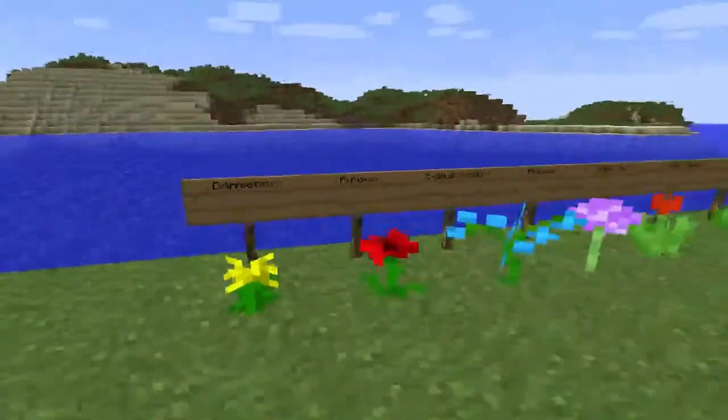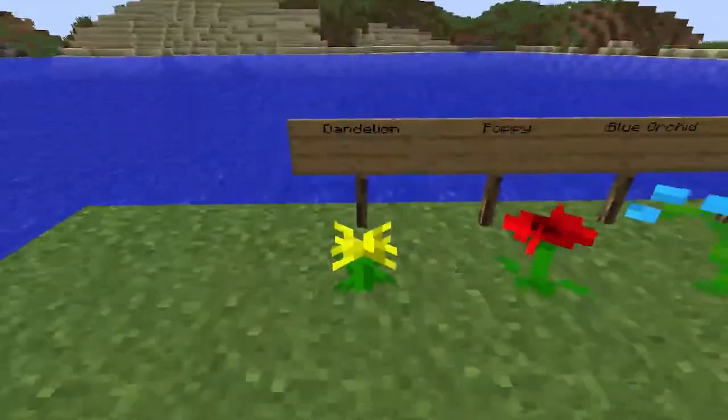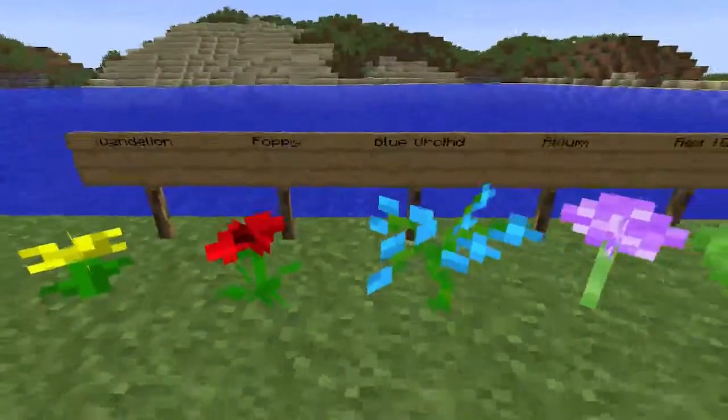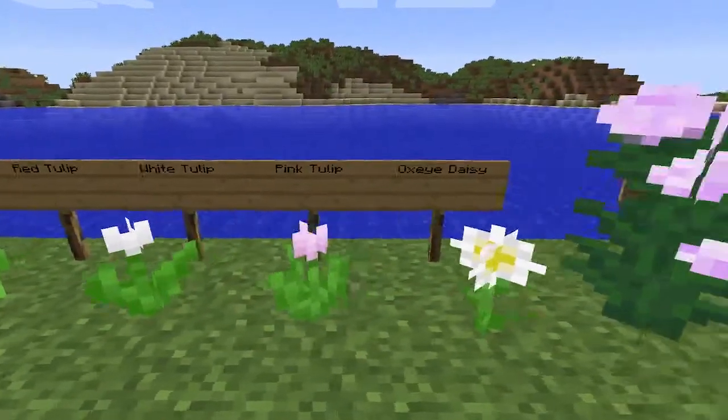We have a variety of new plants, and some taken out. So we have our good old dandelion. We have a poppy — they took out roses, so this is like the new rose I guess. Blue orchid, allium, red tulip, white tulip, pink tulip, oxeye daisy.